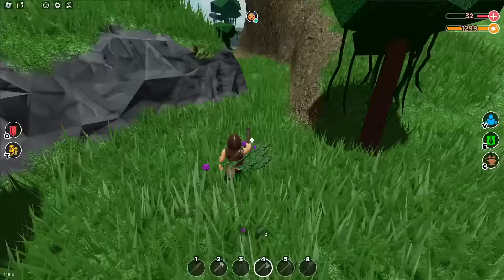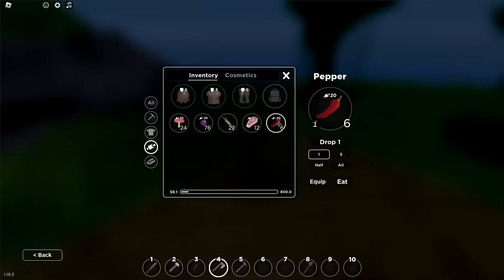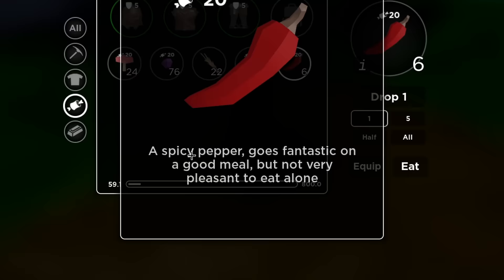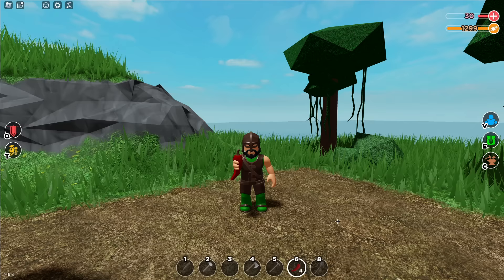We can't make a farm if we don't have any crops, so let me go around and find all the crops in this area. Peppers! Spicy pepper goes fantastic on a good meal, but not very pleasant to eat alone. Why, what's the worst that could happen? I'll tank these all day long, what are you talking about?